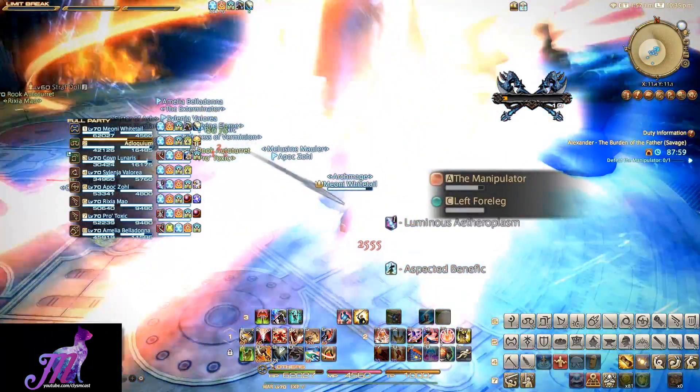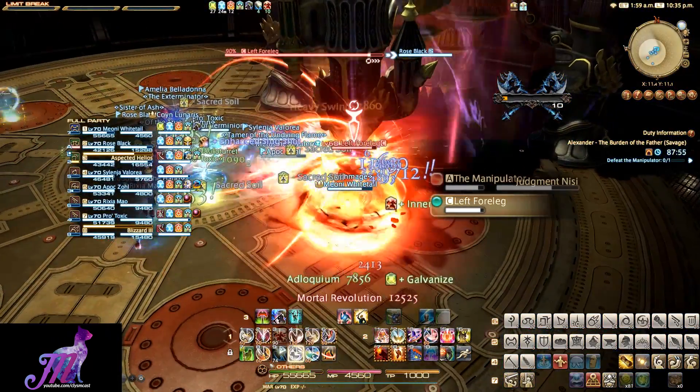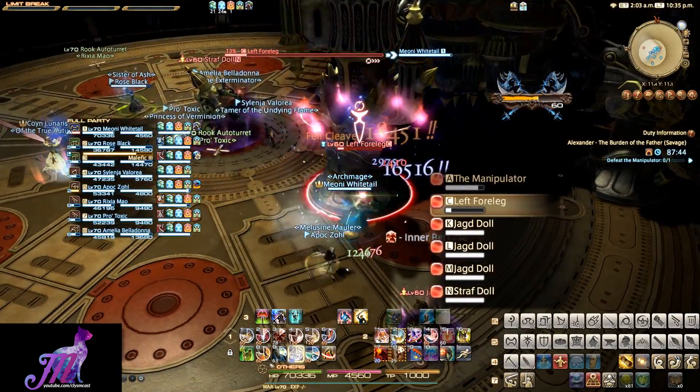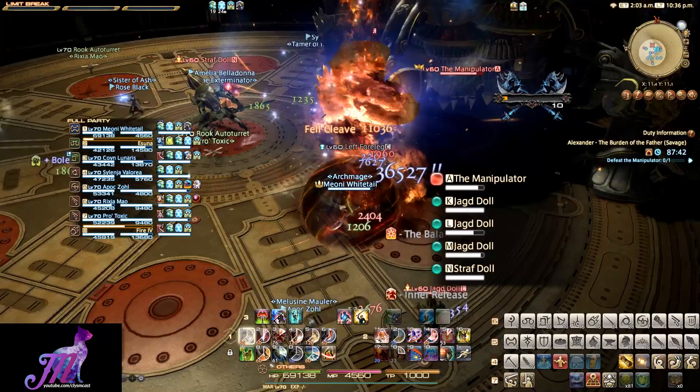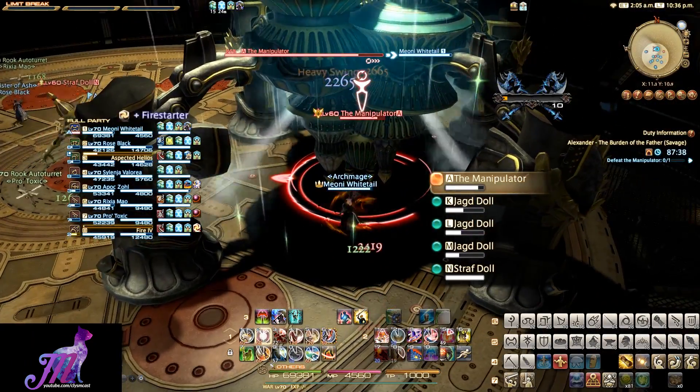The final leg is the left foreleg. If at any point a leg emits steam, you need to get someone to interrupt that leg with a stun ability such as Low Blow. More ads will spawn before this leg dies, and you need to do the same as before: get the little ads low, feed them into the big ad, make sure they're all dead, nuke the big ad, and get back on the boss.